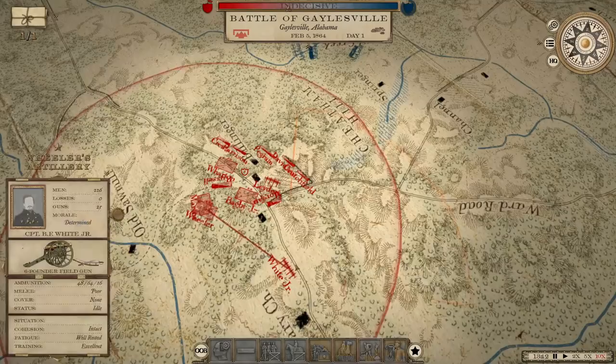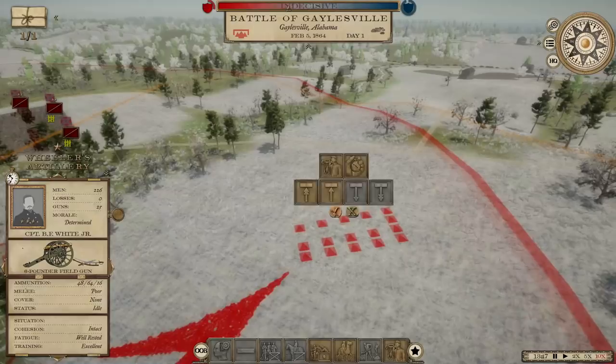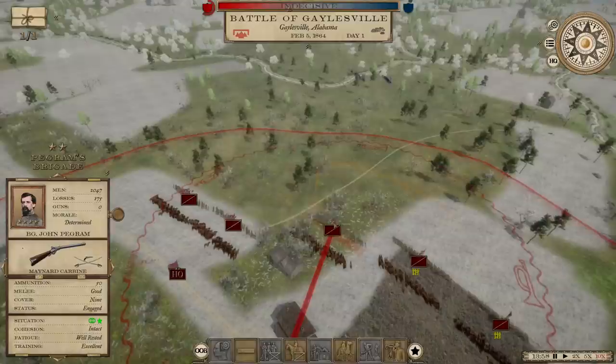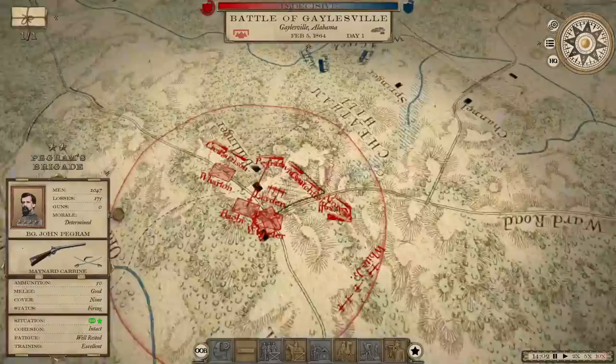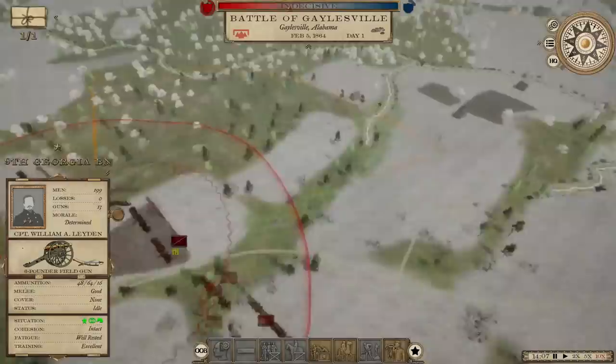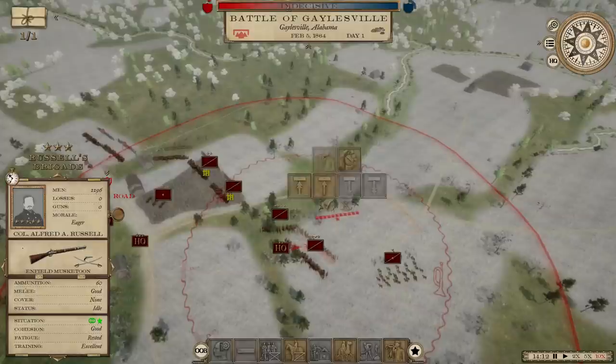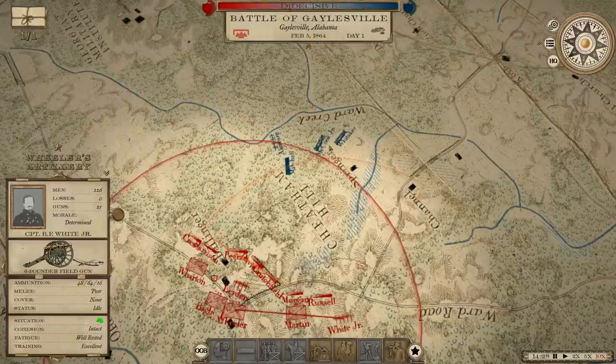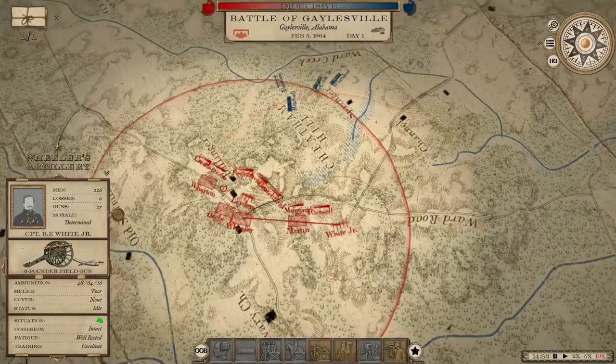Now we can start getting our forces into place. I want to get this battery up here in a little better location and then start building our defensive position. We just got to hope we don't run out of ammo — that's kind of what happened last time. We had that little trouble with taking a cavalry force up against an all-infantry force and saw mixed results. Let's see what he does here. We've got the numbers, which means we should be able to envelop him. He's probably just got this one division, probably three brigades. He's moving really slowly too. It's almost 3 o'clock in the afternoon, so I don't know how much of this fight is going to happen on the first day.